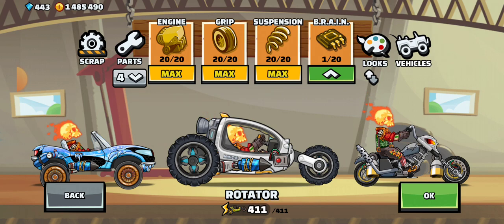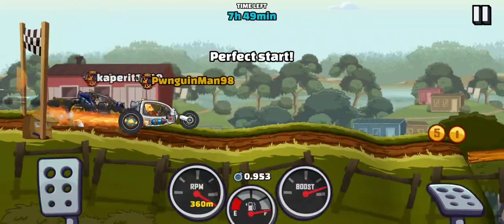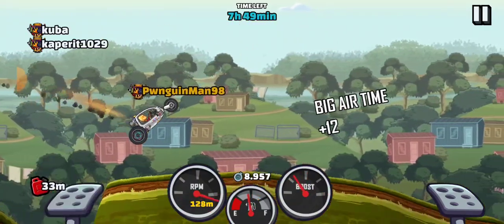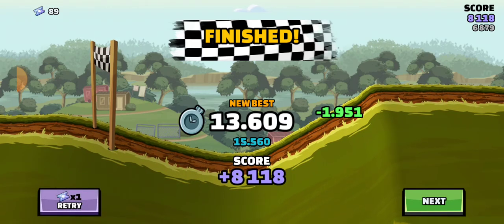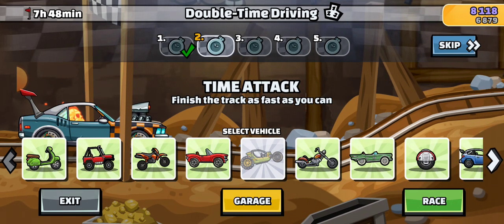We got the rotator for Track 1: afterburner start, boost coin boost, brain set to one. The method here is to launch quick, hit those coins, and try to land just right to pick off those last couple of coins at the bottom. That gives you a huge boost speed to launch off into the finish. That one's pretty easy.